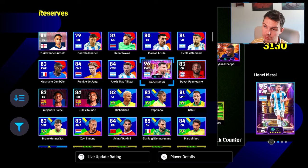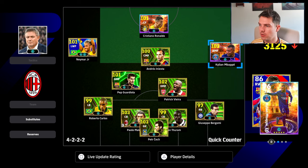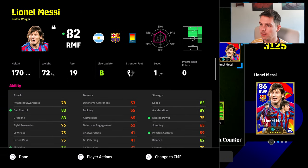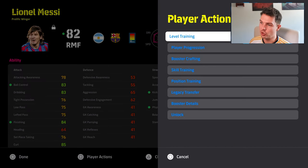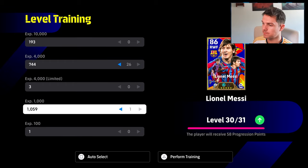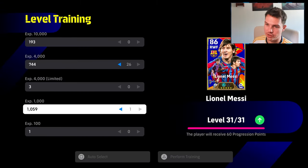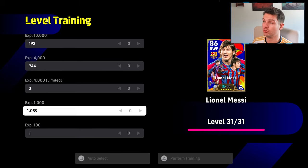We've got Messi, Neymar — maybe we'll bring Suarez back as well. I'll show you how they compare in a second: the free Messi and the new Messi. So this is Messi's card — 83 speed, 89 acceleration, he's a Prolific Winger. If we're going to train him up, he's probably going to take about 50,000 trainers — roughly 100,000 overall. He's going to take a lot of trainers, man.